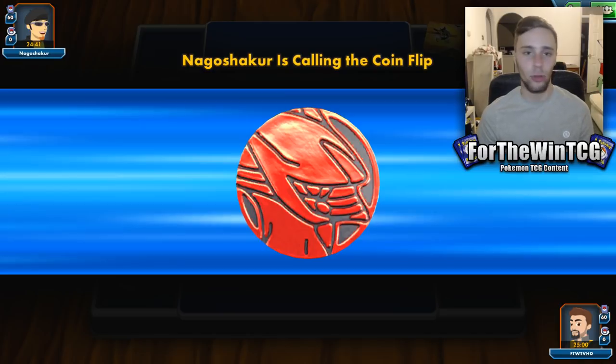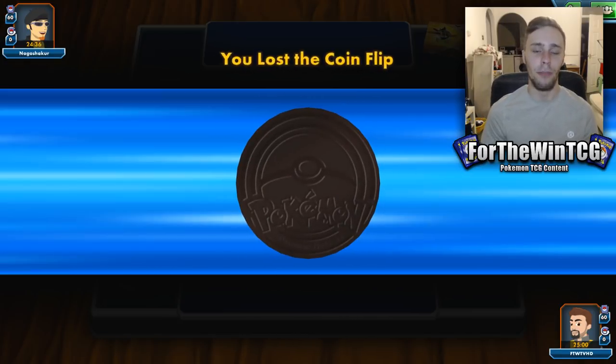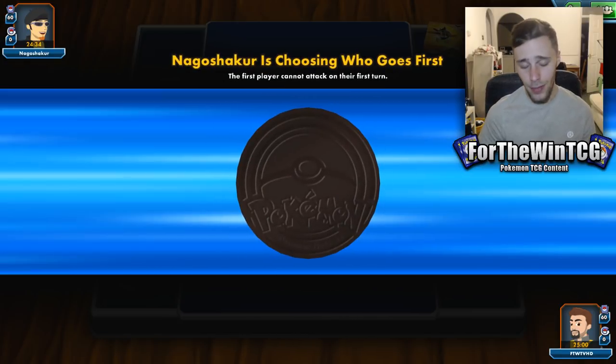A lot of our stuff is designed to really help us get the Moomoo Milks going. We have Jirachi as our primary engine and just an extra Oranguru if we are struggling in the early game. It seems to function pretty decently. And to be fair, as soon as you have everything set up — like a natural Malamar deck — you don't really need much draw support at that point.